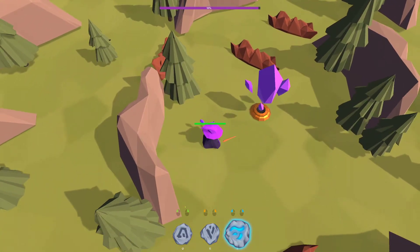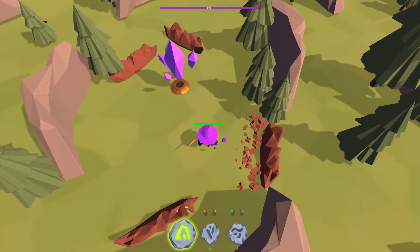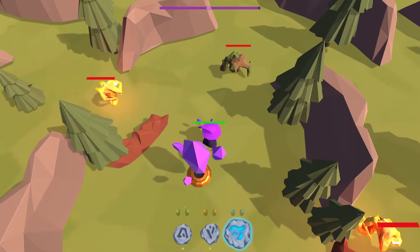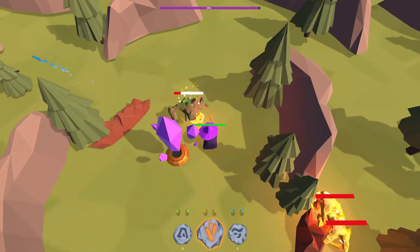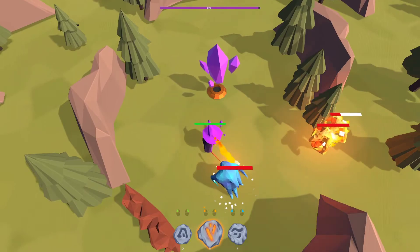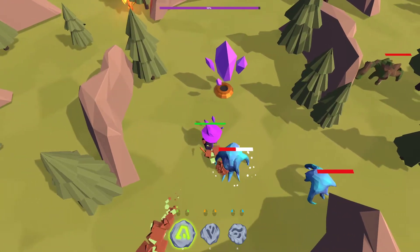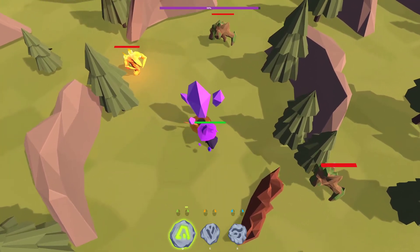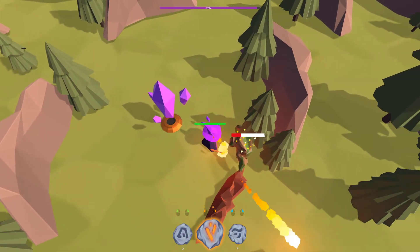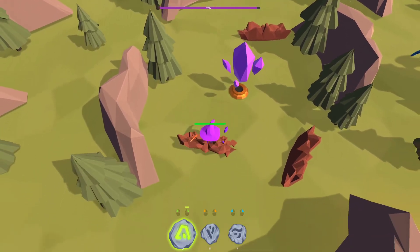Oh, get away you fire demon thing! The trade-off with using the wall is that it kind of blocks your own stuff too. Alright, 97 points so far — gotta try to live as long as I can.